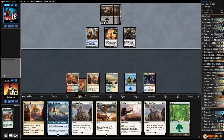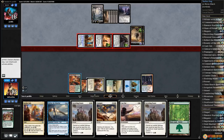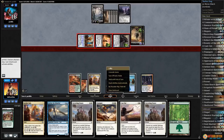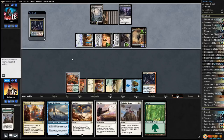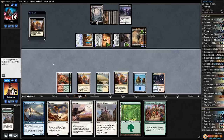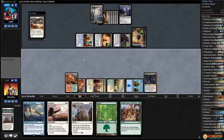Actually, do we even care? They can't get back anything else. Yeah, let's just Fog again, cast Fog, prevent the damage. Opponent drops to 14. We draw a Fog, play Aether Hub, get an energy. Yeah, we're just going to wrath here — our opponent gets back a Relentless Dead, but whatever. Fumigate, sweep the board, go up to 18. This feels like it should be just an insanely good matchup for us.